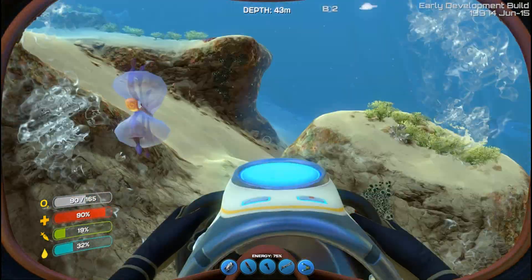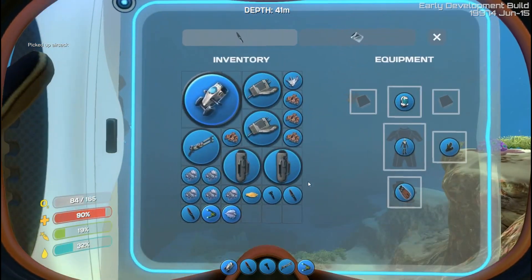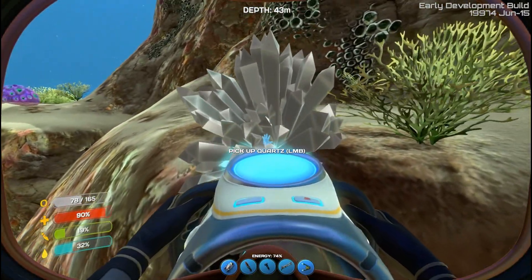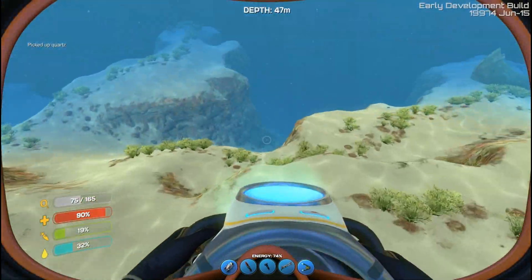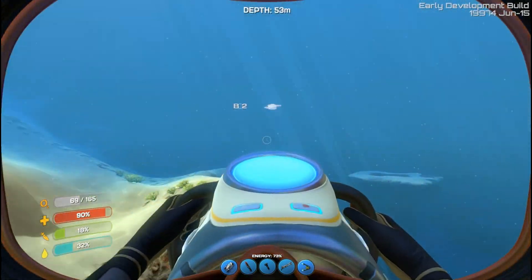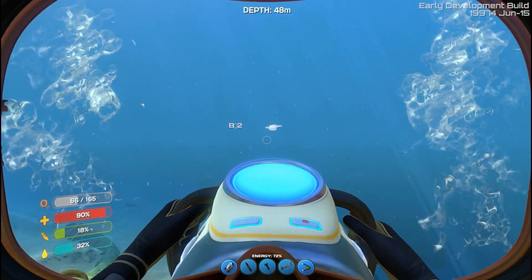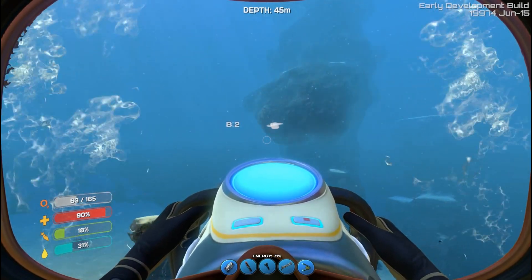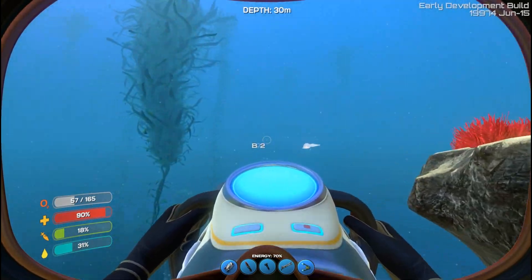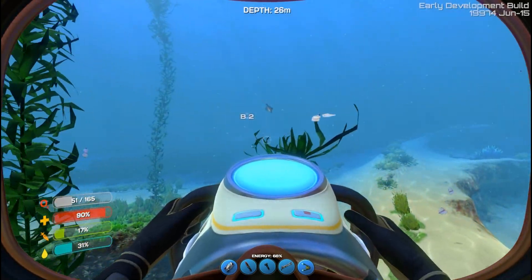Now if you want water, these guys are great for water - these are air sacs. And here's something else - this is quartz. Grab as much quartz as you can. You need it to make glass and silicon - two things that you're going to use a fair bit of. Now you see the beacons going off there - basically all your stuff should have beacons. Your big sub has a beacon and your life pod has a beacon. You can also craft beacons - see that B2? That's a beacon I crafted and stuck under my base so I'd always know how to get back.